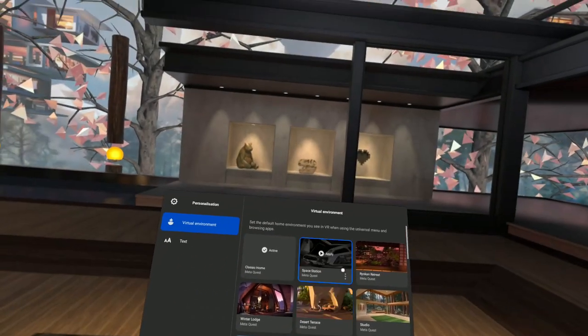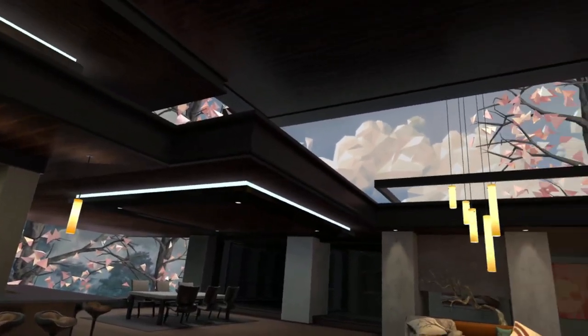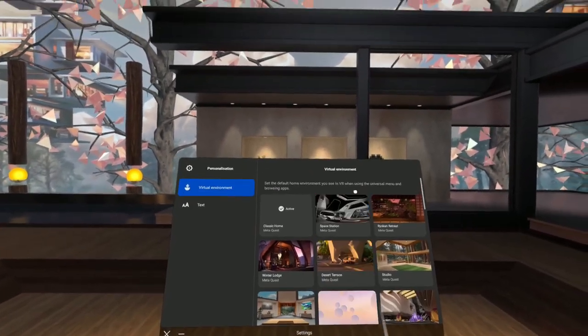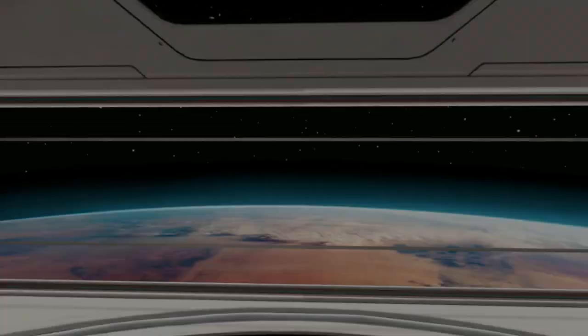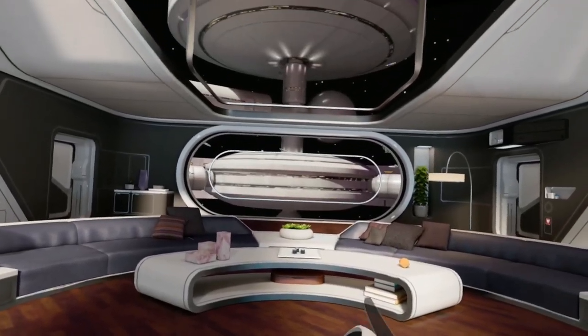Classic Home — this is the classic default home environment on the MetaQuest 2. It's not too bad. We'll go into the Space Station now. This is one of my favorite environments. This is where I usually sit on this couch here sometimes.